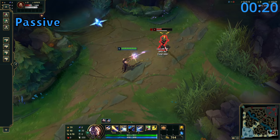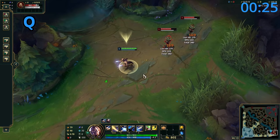Lucian's Q is a targeted ability which fires a bolt of piercing light into the target and anything else in front or behind them.